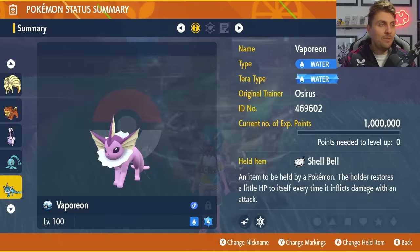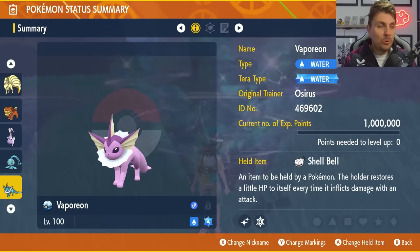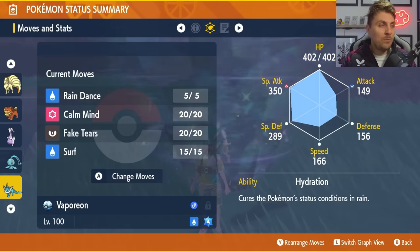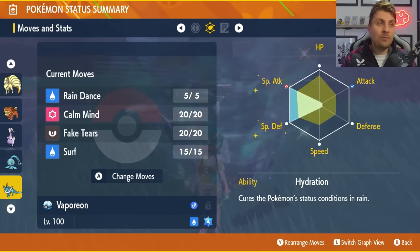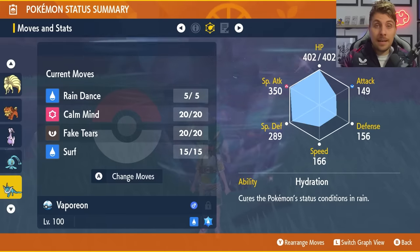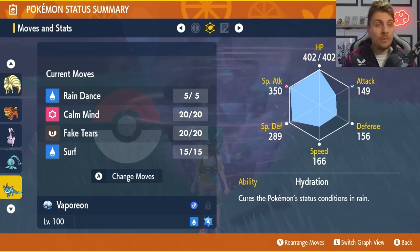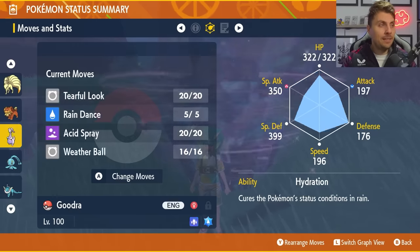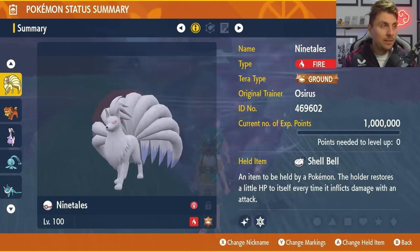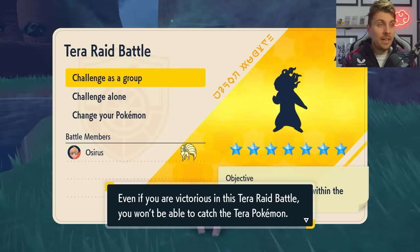And finally, one of my favorites is the Vaporeon again with that Shell Bell held item. Tera typing is Water, level 100. Rain Dance, Calm Mind, Fake Tears and Surf are the moveset with an EV spread of 252 Special Attack, 252 Special Defense and the rest put in HP with the hidden ability Hydration. So you're going to need an ability patch on your Vaporeon to be able to get access to that. But those are the builds — they're down in the description if you want to take a look.